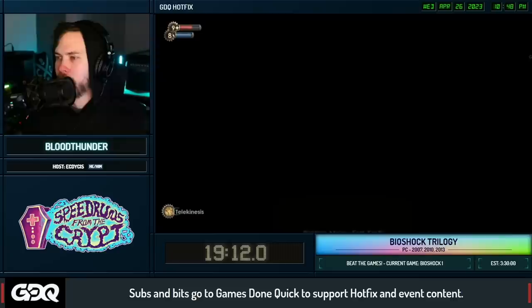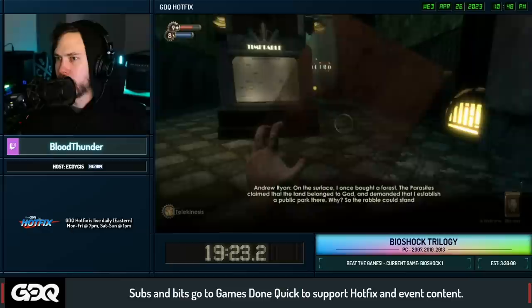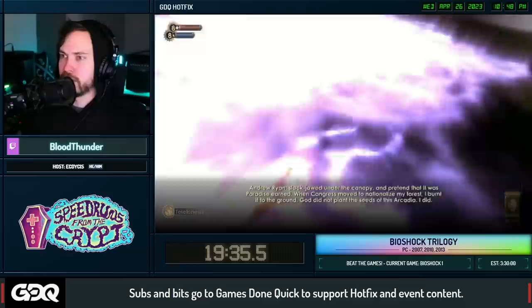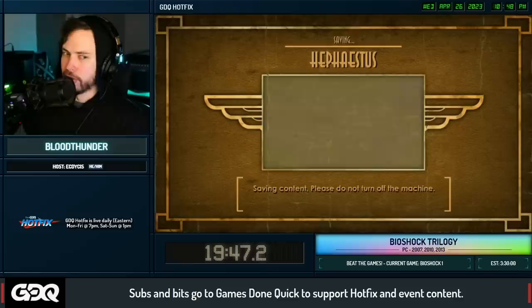Here's Fort Frolic, pretty much the unanimous fan-favorite level. Unfortunately it's also one of the shortest maps in the run. This game loves to show you the exit, then say you need to go do something else first. But while the bathysphere disappears, it's hard-coded to have the lever there in its place - so if you know where to look and can get to it, you just pull the lever and leave. There goes Fort Frolic, everyone's favorite level.